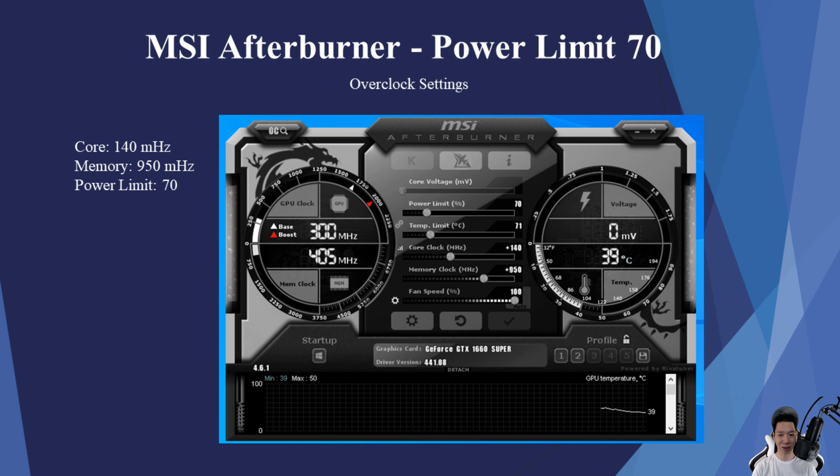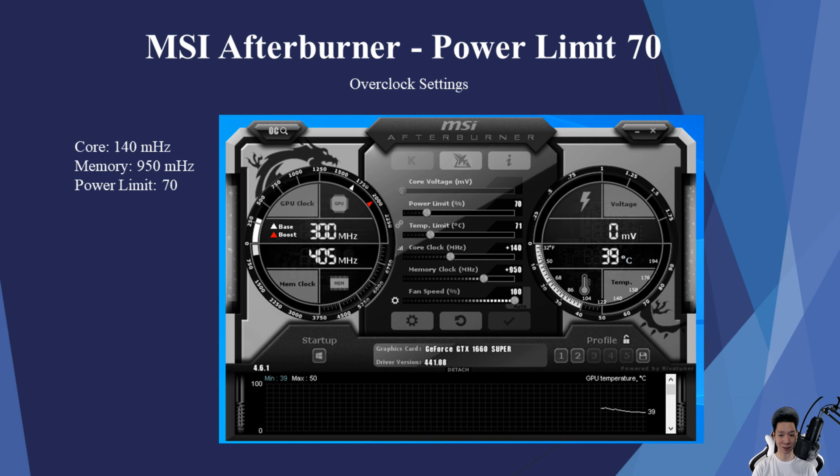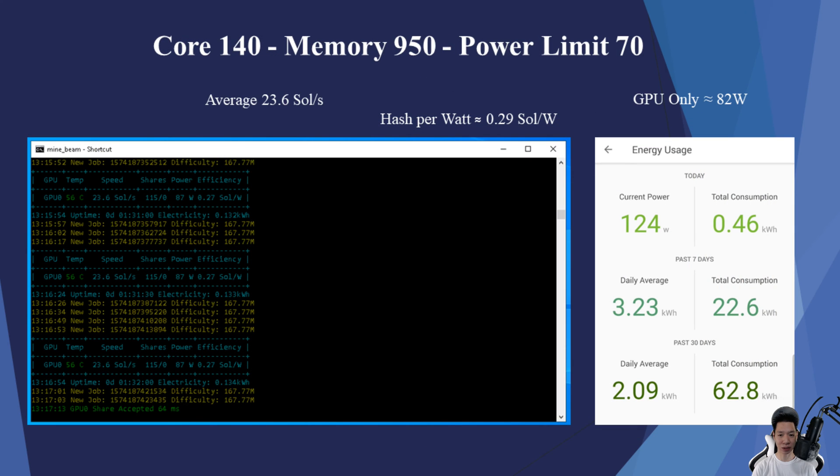Let's now drop the power limit even further. I put the core at +140, memory at +950, and put the power limit to 70. I was now averaging around 23.6 sols, and the GPU itself was now pulling around 82 watts. The average hash per watt is now about 0.29 sols per watt.